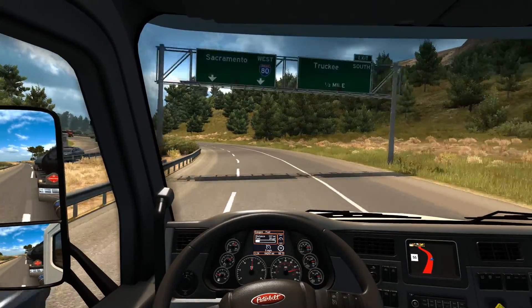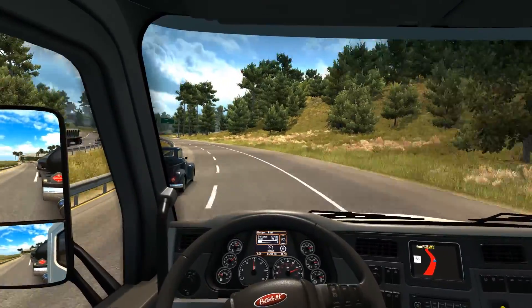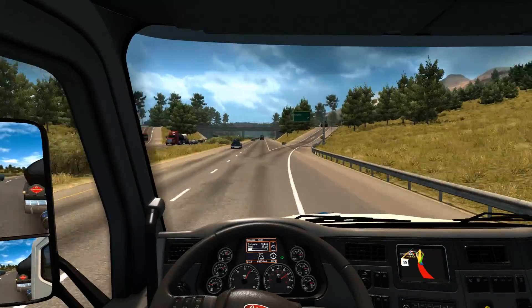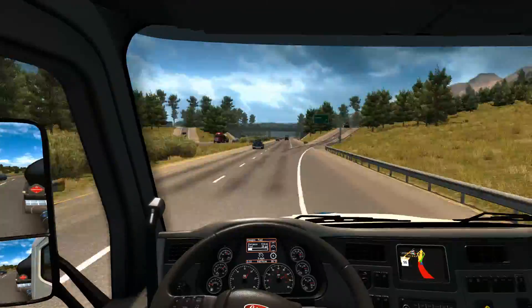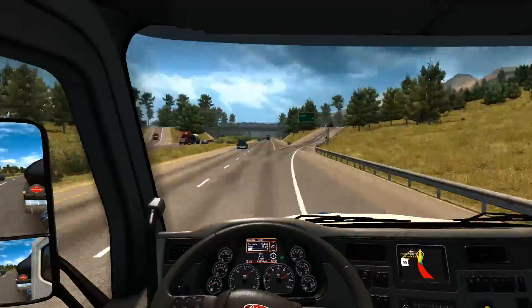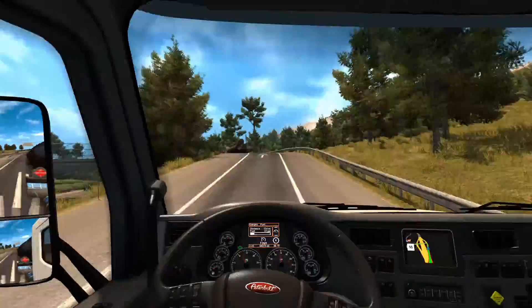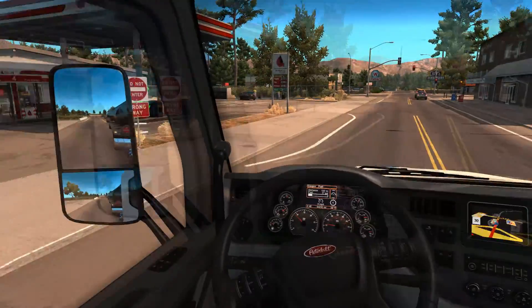Just noticed we are actually speeding but we haven't been caught yet - just switched back over to 55 instead of 70. That's alright, we have to turn off here anyway. Right, here's Gallant. Let's see what we can do for them. Where are we dropping it - right there? Yeah, I'm just going to back around from the road.